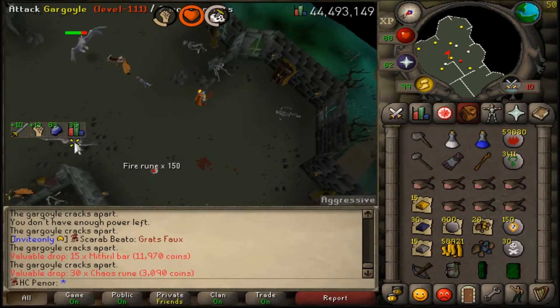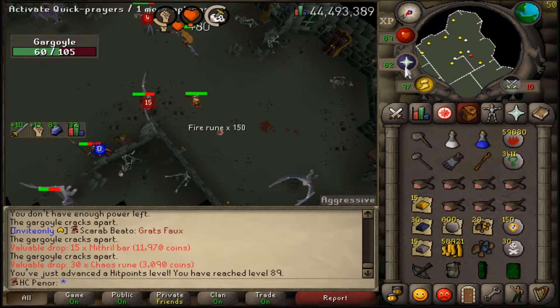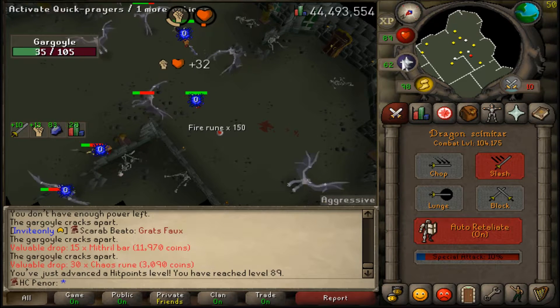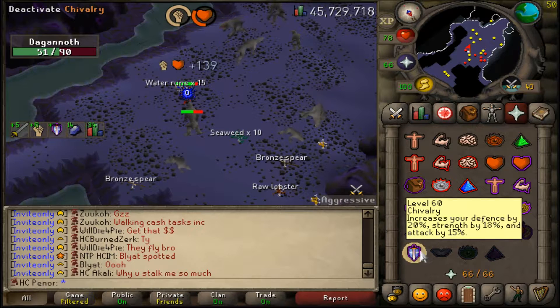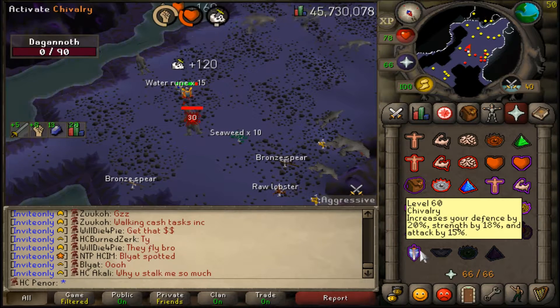Welcome back to episode 21 of my hardcore Iron Man series. My goal for this video will be to achieve 85 slayer and get my hands on a nice succulent whip. You probably already got clickbaited by the thumbnail and the title saying that I already got a whip, but thank you for clicking — for now I need to actually work my way up towards getting it.